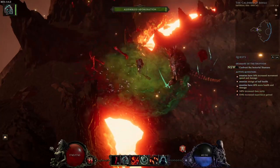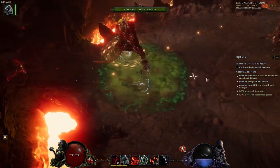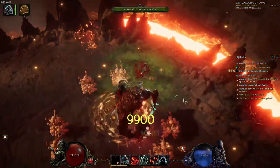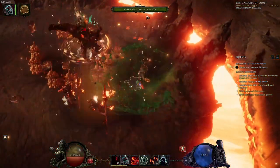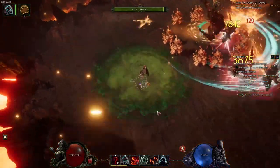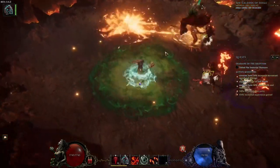One thing I really like about this build is with the minion AI update, the Abomination definitely does its work. It actually goes and seeks out enemies. It actually protects you if you get attacked. It's actually one of the chillest minion experiences I've ever had.